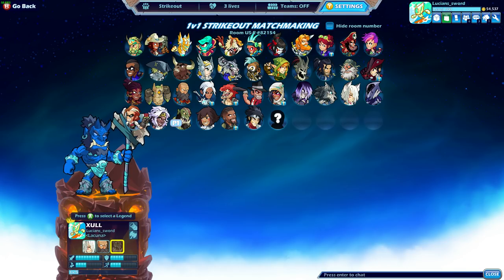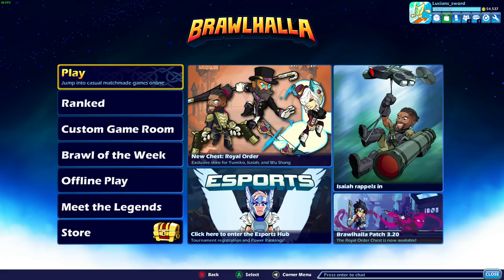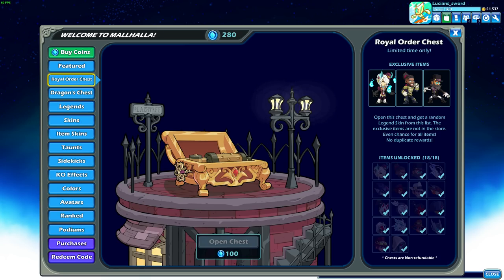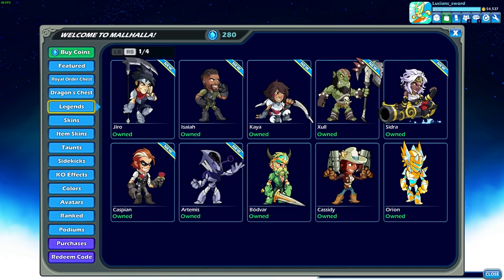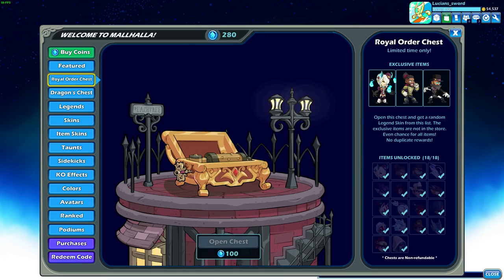Let me know what you guys think of these new skins — my favorites are definitely the exclusives, the Gentleman Wushong and the Madame Yumiko. If you enjoyed this video at any moment please give it a like, it really helps me out, and be sure to subscribe for more Brawlhalla content. This is Lucian Sword — take it easy and good luck in the Royal Order chest. I hope you get those exclusives — let me know what your favorite one is. Peace.